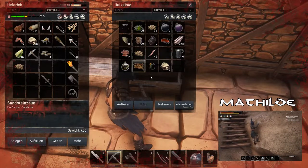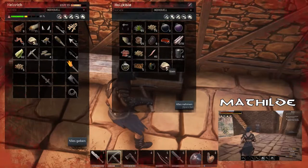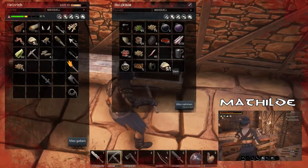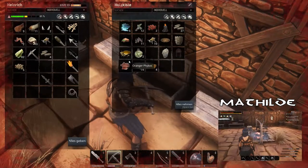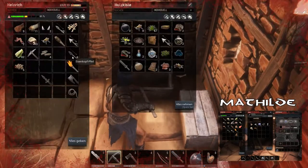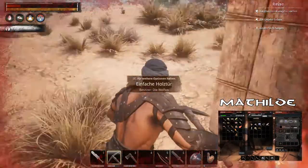Hab ich gar nicht bauen müssen. Scheiße. Die eine Truhe ist deine Truhe, wo du deine Ressourcen auch bewahrst, ja? Weil da noch so 400 Holz drinnen sind. Ich habe, ehrlich gesagt, nie wirklich nach meinen und deinen unterteilt, weil das sind bürgerliche Kategorien. Ich gehe einfach Holz hacken.